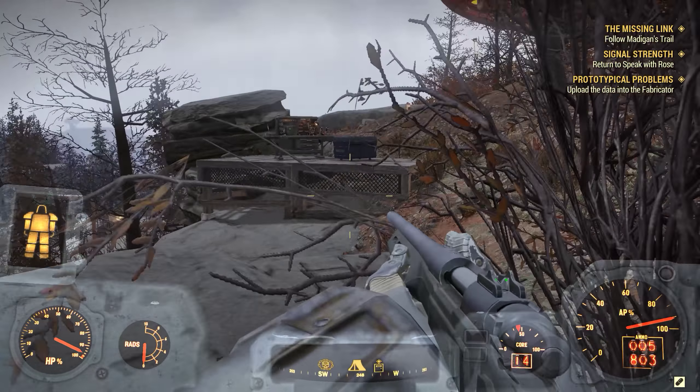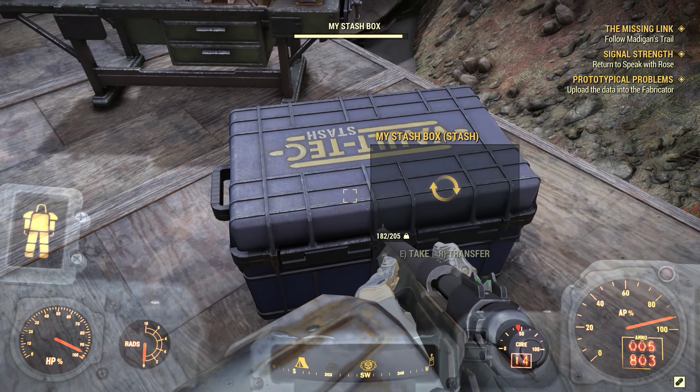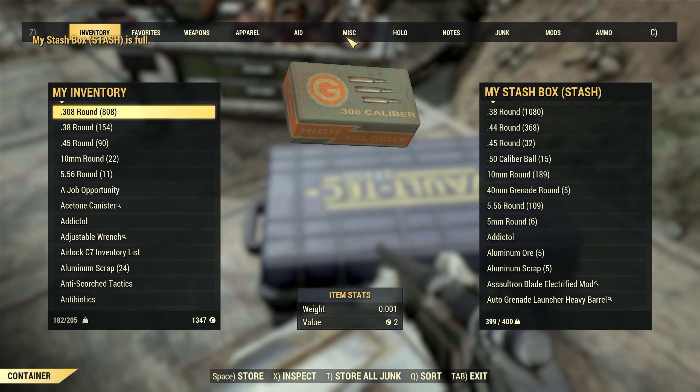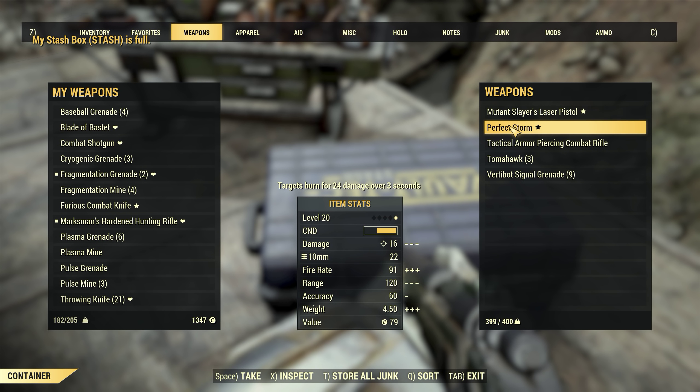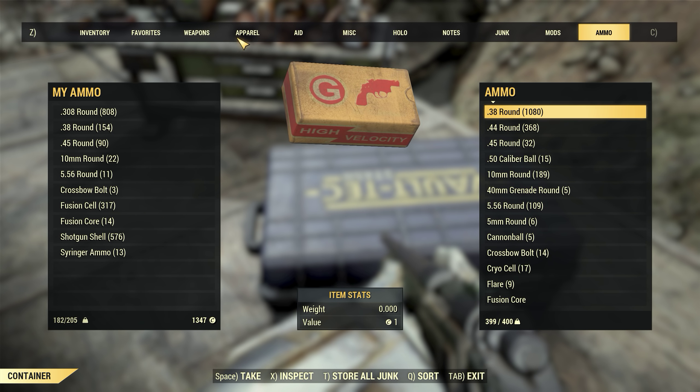Okay cool, I can put this junk in the stash. I can't remember if my stash box is full or not - it's pretty full. I could probably take a weapon or two though. I don't know how much 10mm ammo I've got - 189, that's not really enough. We'll take the .45.